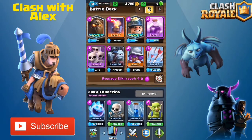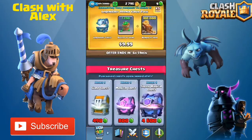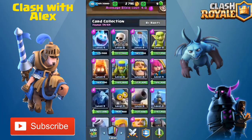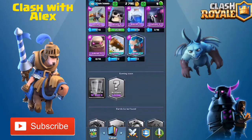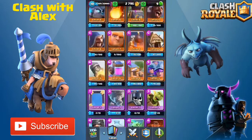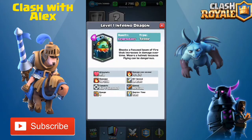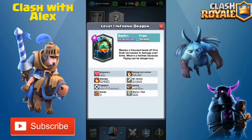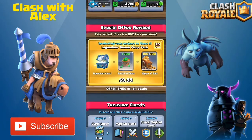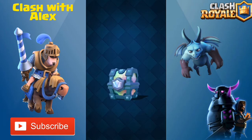This is the deck that got me to Legendary Arena. One thing we're going to do in this video is open up the special offer reward I got from getting to Legendary Arena — it's 100,000 gold, 1,200 gems, and a legendary card for just ten dollars. I really hope I get the inferno dragon, as it would go well with this lava hound miner deck. Supposedly you can hack a legendary chest by tapping a legendary card on the cards to be found before opening, but I don't know if it works with a special offer.